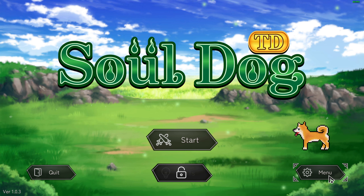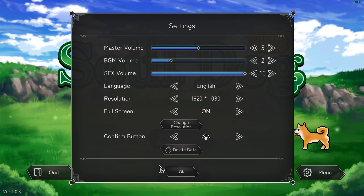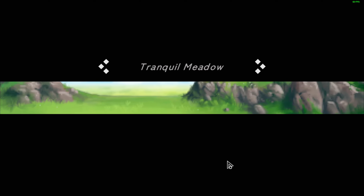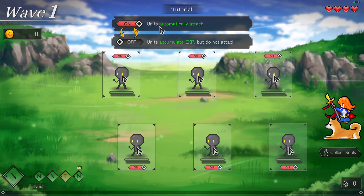Welcome back guys, today we'll be checking out Soul Dog TD. This is a tower defense game where you fight alongside a Shiba Inu — basically a tower defense game with a dog. Let's check the menu first and then start.